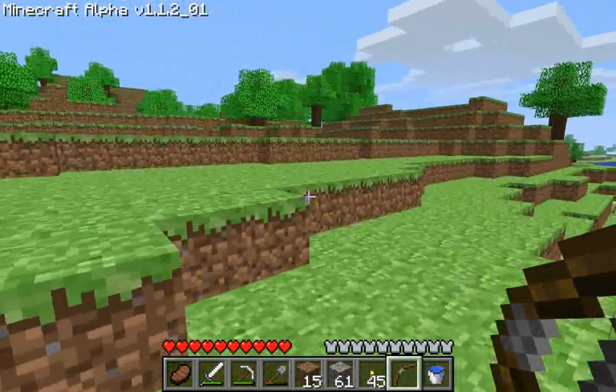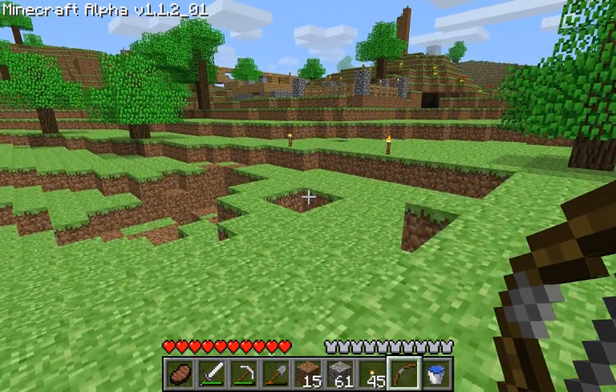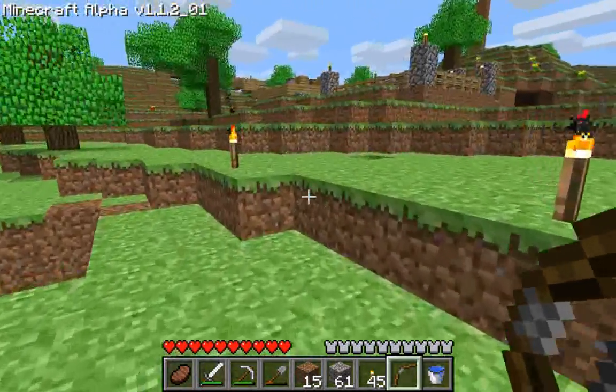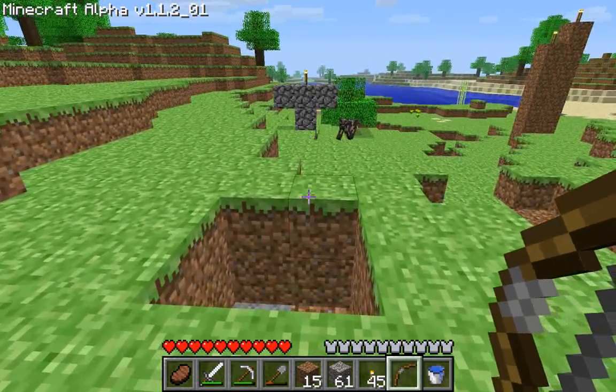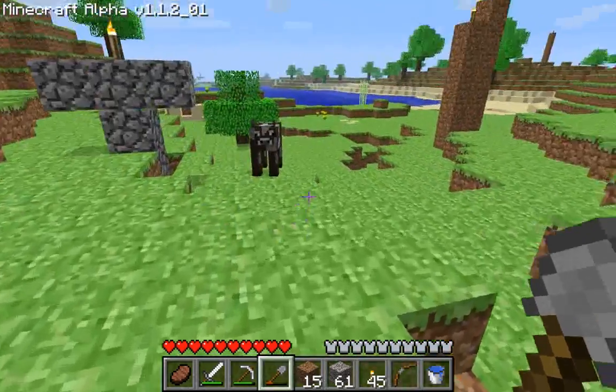The key is to wound the creeper. Four arrows — one, two, three, four. It's wounded. One more hit would kill it. But what happened was the skeleton shot it and the creeper got all 'hey dude, you shot me,' and then it blew up before it could drop anything.